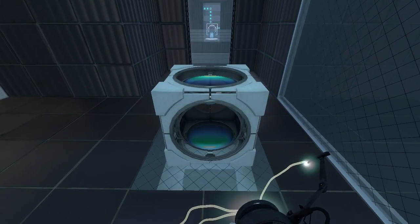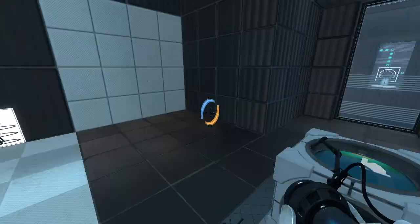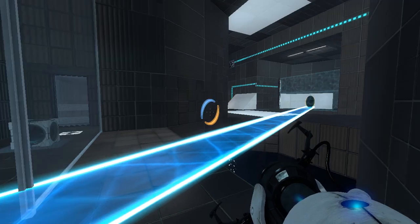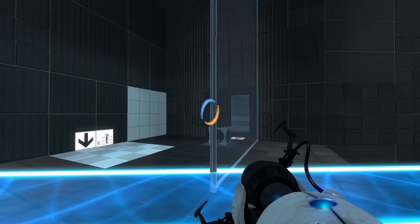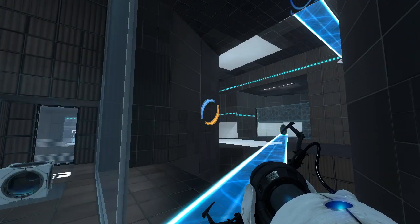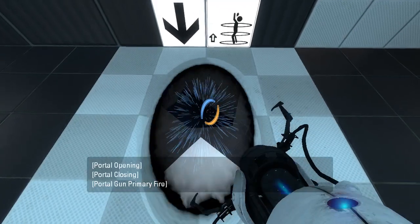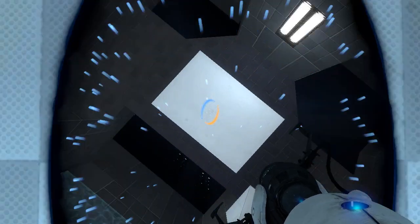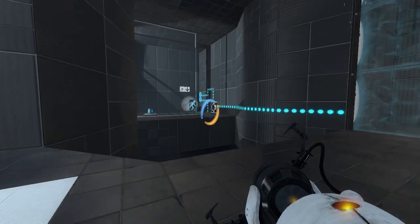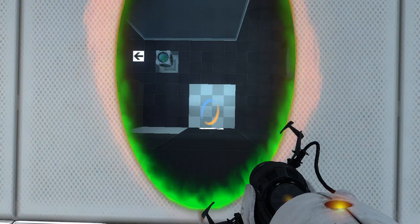And we can put it here, approximately. Maybe that's what this is for — maybe this is to help us jump the gap while keeping a portal over here. I think that's exactly what this is for. So then we portal here, and my portals are gonna be backwards through the laser, but that's okay.